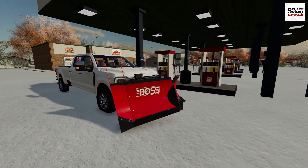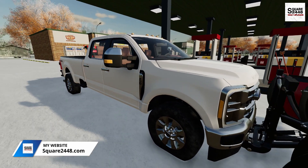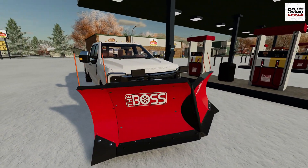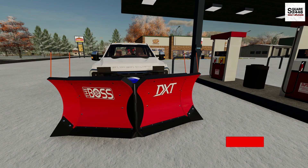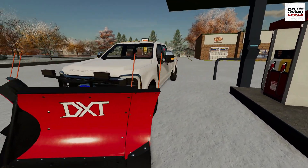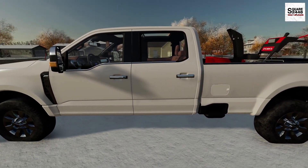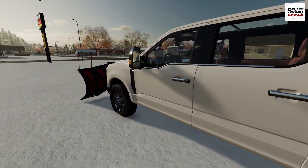Today, I'm going to be using my work truck here. It's a 2023 Ford F-350 crew cab with a Boss V-plow up front. This is 11 foot with the wings, and this is going to move a lot of snow for us. In the bed of the truck, we do have a snowblower for a few residentials where we also have to clear out the walkways.